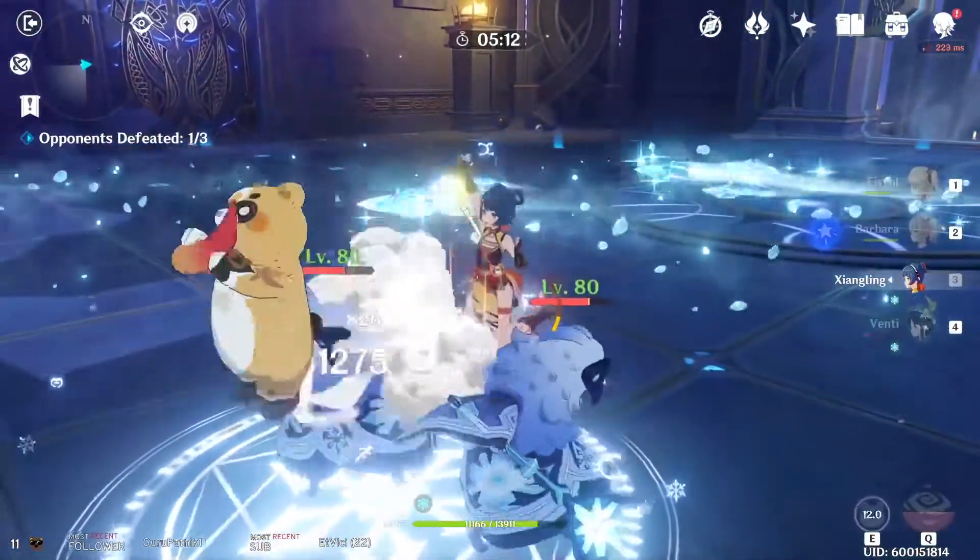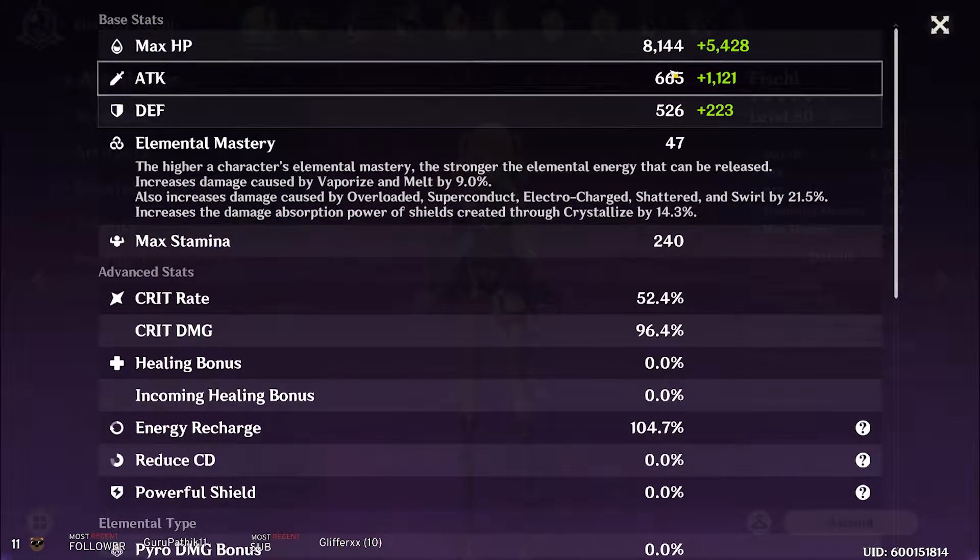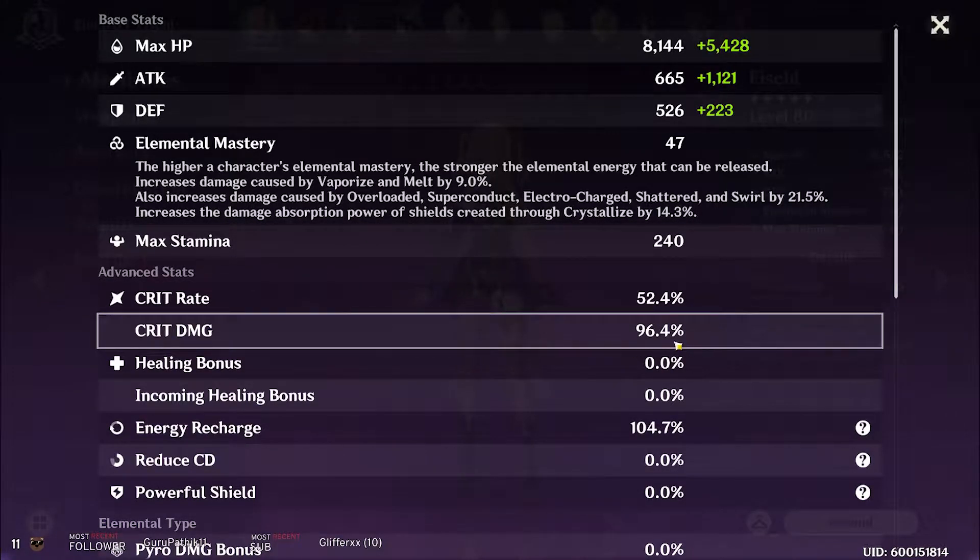Let me run you through the calculator. The first thing you should do is find your character's base attack stat, which is the white attack number here. Then, take a note of your crit rate and crit damage.